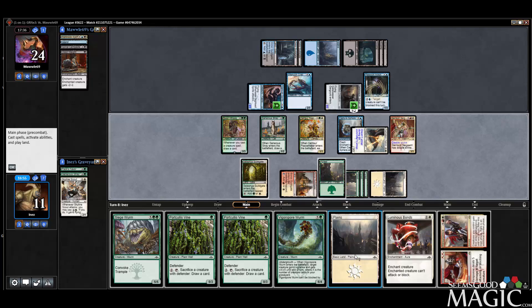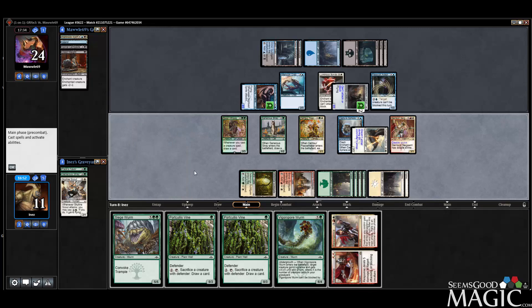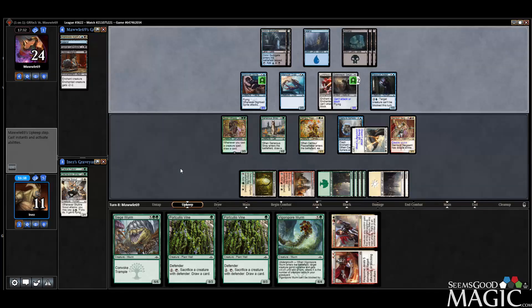We may have to cast Response. Now we get our Luminous Bonds going. We have to find a way to get a second attack in for lethal. Vigorspore Wyrm on a Sergeant is pretty good — I'd like it to be a little bit better, but we may not have the time.